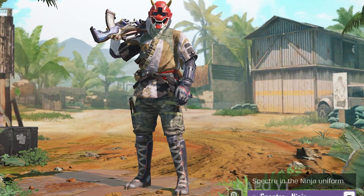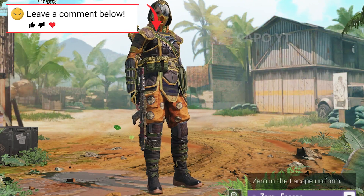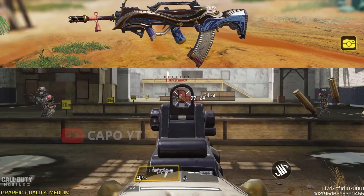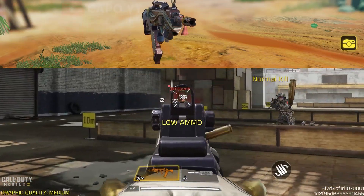Moving on to the final battle pass, the Tokyo Escape: we get the Spectra Ninja skin, then Takio in the Sensei uniform, you also get Zero Escape, and finally Hidora Kai the Boss. Personally I really like the Hidora Kai skin the most in this battle pass.